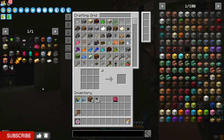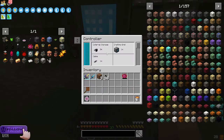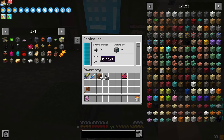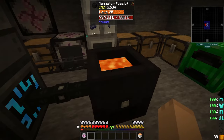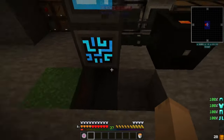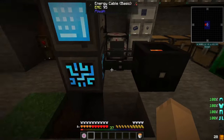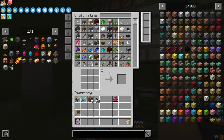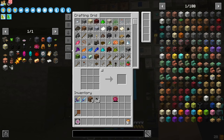Let's get into this episode. Today, I'm thinking this should work — it generates only 80 FE per tick, so I really don't see us needing much more than one of these magnators right now. And if we do, we'll be able to increase what we're going to do with that.